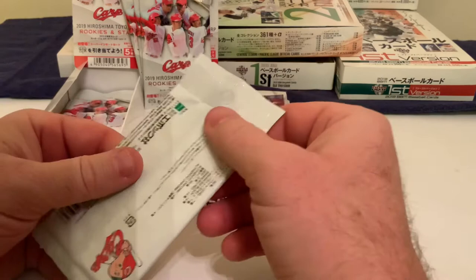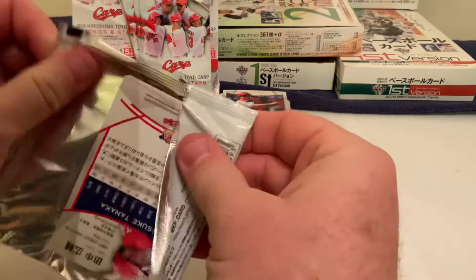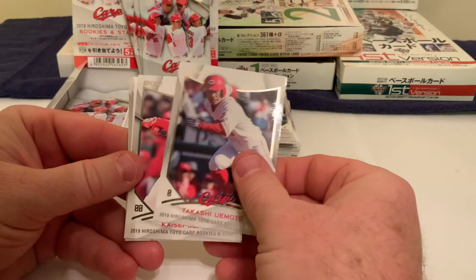Now we're down to our last pack, hoping for some last-pack magic as we normally talk about. We've steamrolled through this part of the break so far. Five cards per pack, 20 packs per box, 100 cards in the break — so far it's all been plain Jane stuff, nothing too exciting. Although we might have something here — let's see.